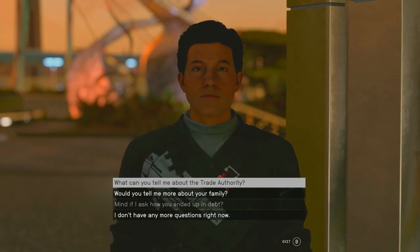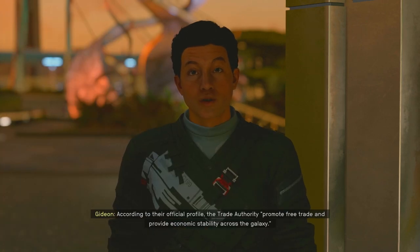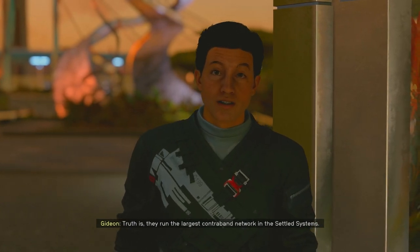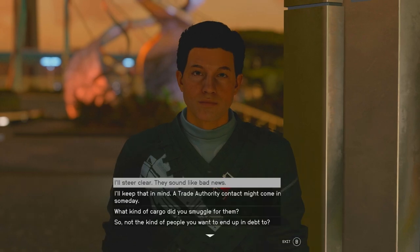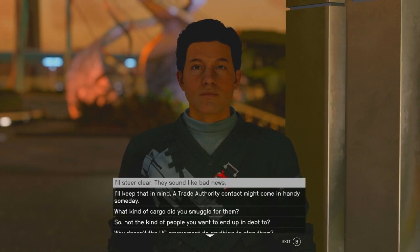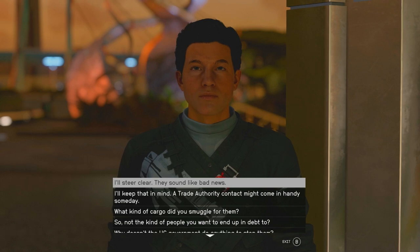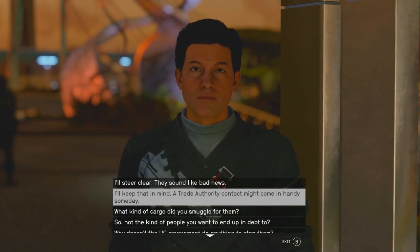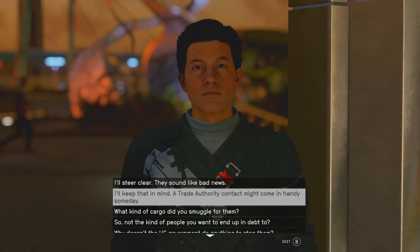I need to know how much the debt is, so I dig deeper. According to their official profile, the Trade Authority promotes free trade and economic stability — but the truth is they run the largest contraband network in the settled systems. Mech parts, biotech, drugs — nothing's off limits. They do business with anybody, even the Crimson Fleet. That doesn't have to be a bad thing because it gives me one step closer to getting my hands in all these pies. A Trade Authority contact might come in handy someday.